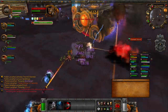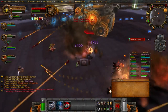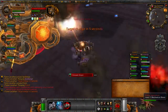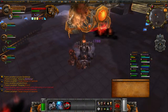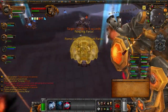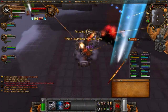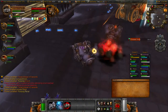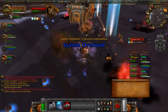Demolishers are two-person damage dealers. The driver's job is to constantly range DPS the boss. You need to keep 10 stacks of pyrite rolling on the boss at all times, and you should have a healthy supply of pyrite coming in if your passenger is doing the job well. As the passenger, you need to be shooting down pyrite barrels from the sky, collecting them, and then feeding them to your driver.